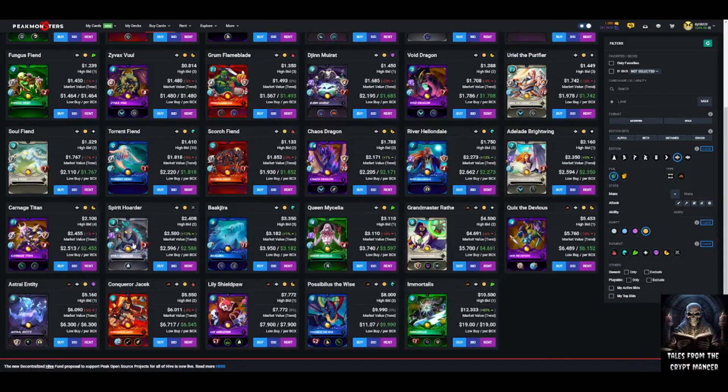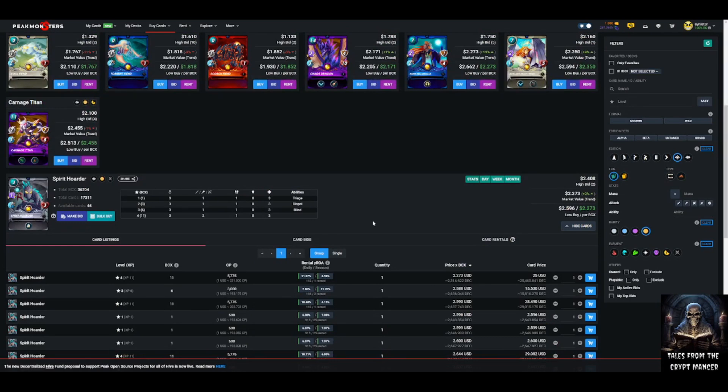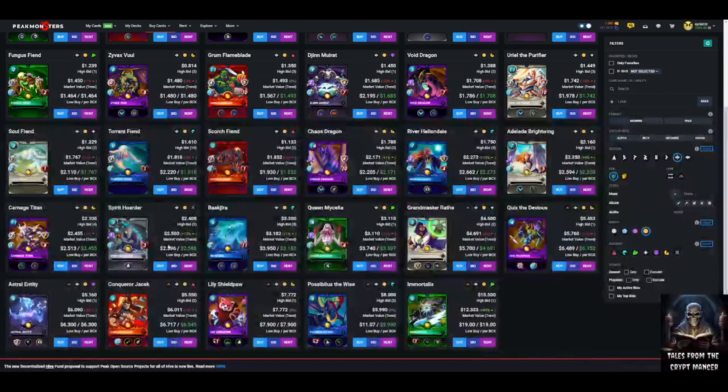Spirit Hoarder — again no surprise: a neutral support card at three mana with blind, dispel, and triage. Low cost, good support abilities, neutral. Nothing more needs to be said at this point in the video — these are all winning attributes for a card to be valuable.